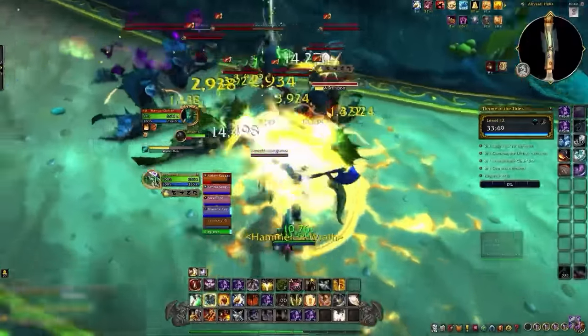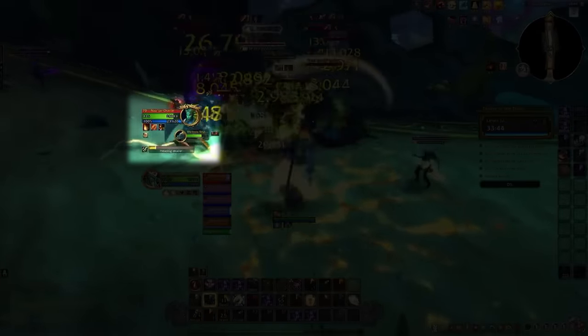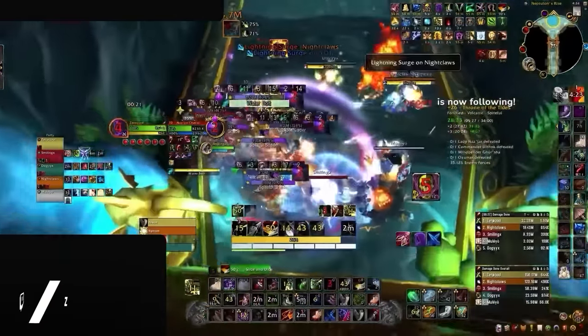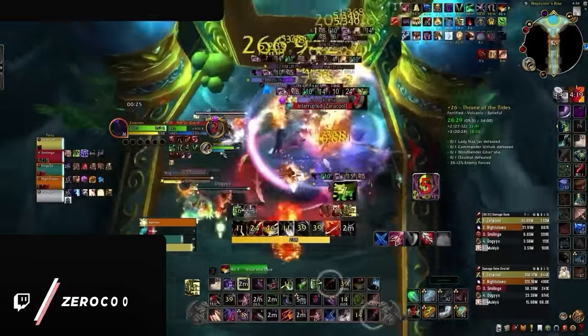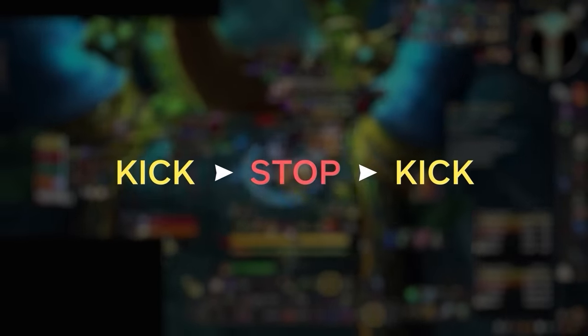Doing so achieves the goal of chaining your interrupts for as long as possible, which is something we fail to see melee do — especially on intense pulls like the first hallway in Throne of Tides, where it's vital to interrupt the Oracles. On these mobs or any other pull where you need to stop multiple casts, the logic is always going to be the same: kick first and stop second, which allows enough time for your kick to come up once again.